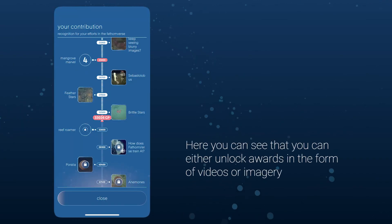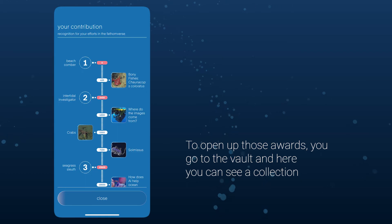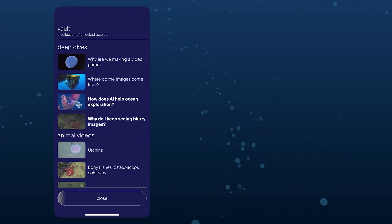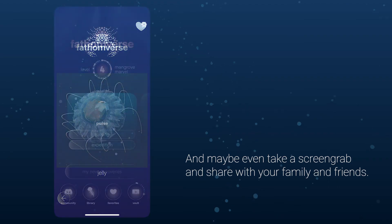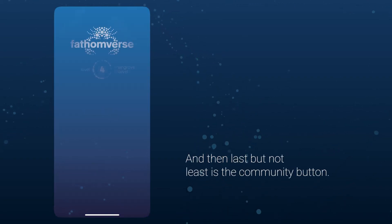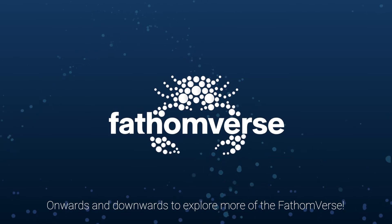Another important piece is progression. You can unlock awards in the form of videos, imagery, or levels based on contribution points. To access those awards, go to the Vault, where you'll find your collection of unlocked videos and images. From the Hub you can also access Favorites — images you favorited during labeling — to view and share with family and friends. The Animal Library gives you quick access to all animal group content. Last but not least, the Community button takes you to the Fathomverse Discord, where you can interact with other Fathomnauts and learn how your contributions are improving our knowledge of ocean life. Onwards and downwards to explore more of the Fathomverse!